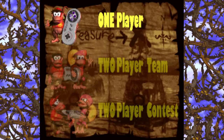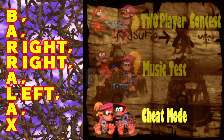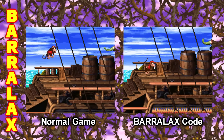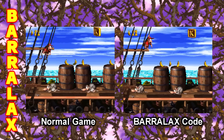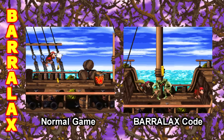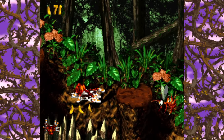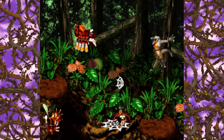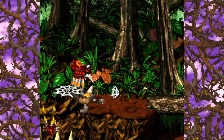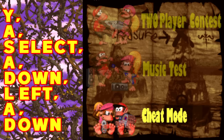Cheat code time — there are only two this time around. If you want the game to be even harder, input B-A, right-right, A-left, A-X — or 'Barrel Axe' — to get rid of all checkpoints and DK barrels. You'll have to do every level in one clean shot, though as consolation you'll always respawn with both Kongs. This apparently doesn't work on boss levels or on Animal Antics, one of the most hellish and infamous levels in the series. The other code lets you start with 50 lives — input Y-A, select-A, down-left, A-down — or 'ya sad lad.' Now that's funny.